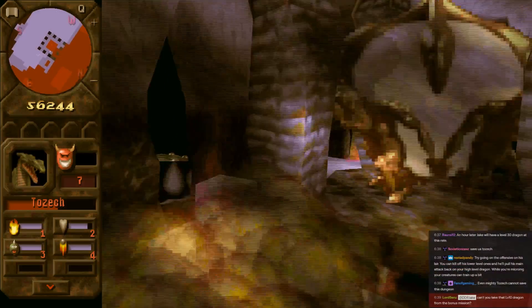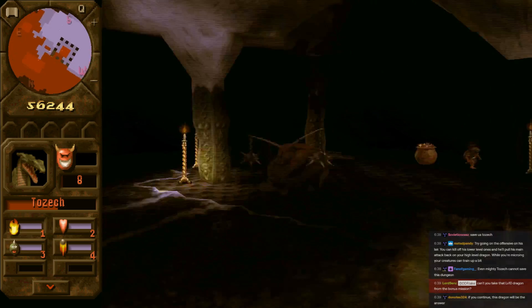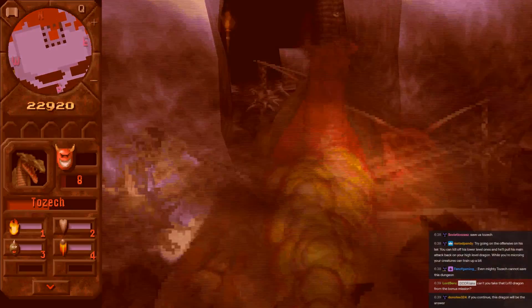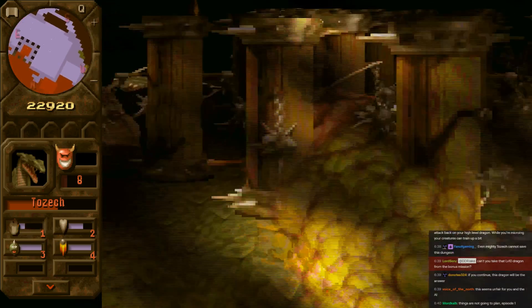My one minion is winning the battle. Impressively, I'm about to have a level 10 dragon here, which might single-handedly save the day. I could transfer a creature in, but I really don't want to win with a transferred creature, just like how I don't want to win by rushing with a level 1 dragon. That pride is killing me.